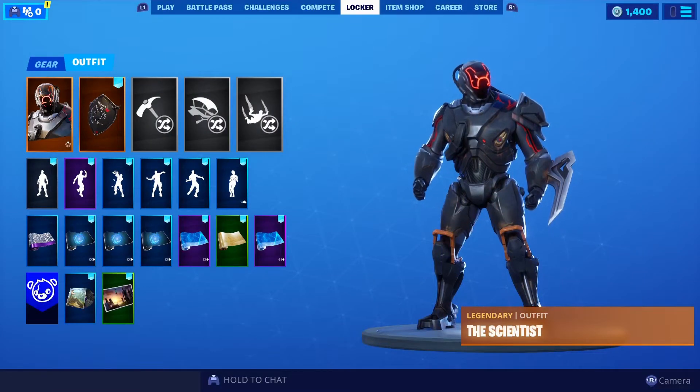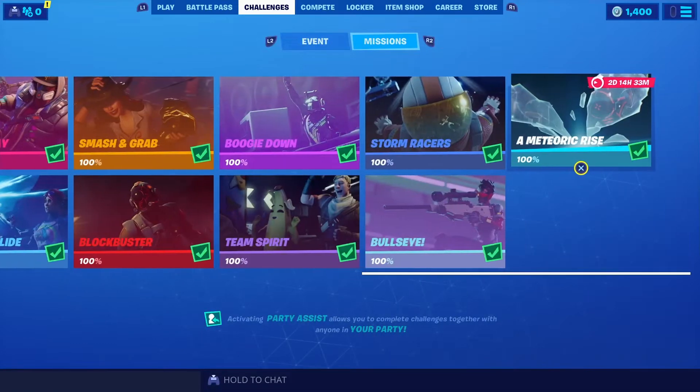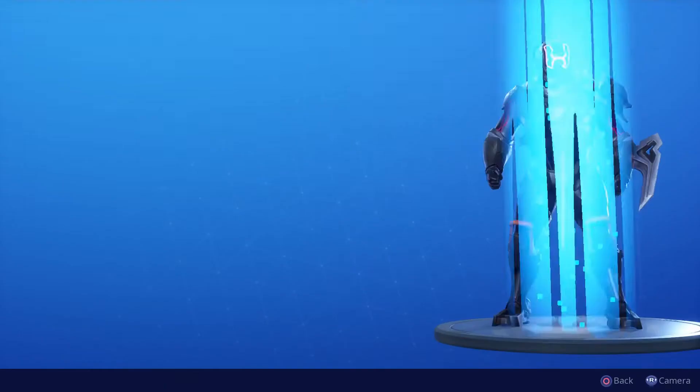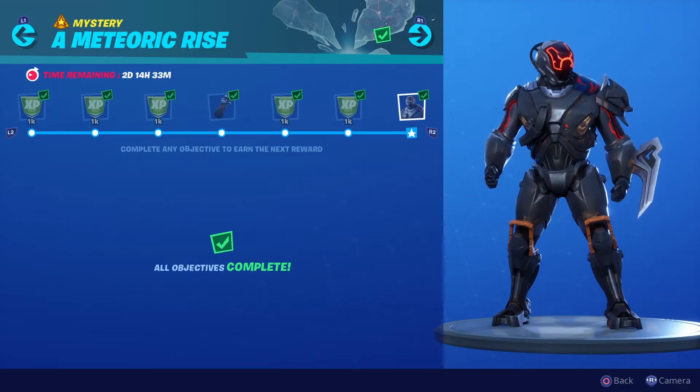Welcome to BearSmokeGaming, and today on Fortnite we're going to showcase the Scientist White Alternate Skin. To unlock the skin, first you got to do the Meteor Rises missions. You got to complete them to unlock the skin that I'm showcasing right here.